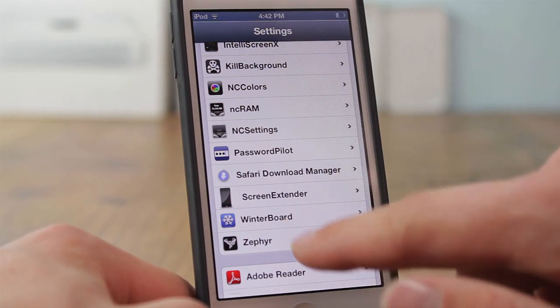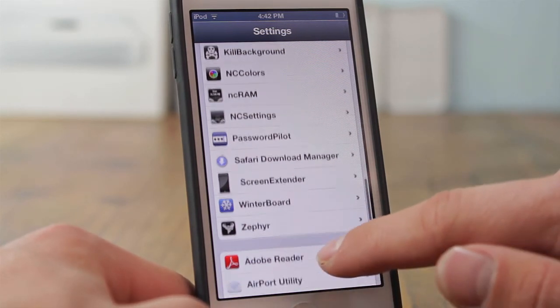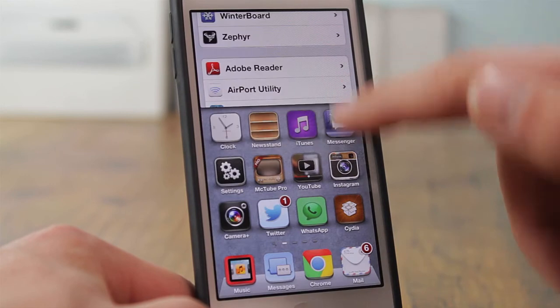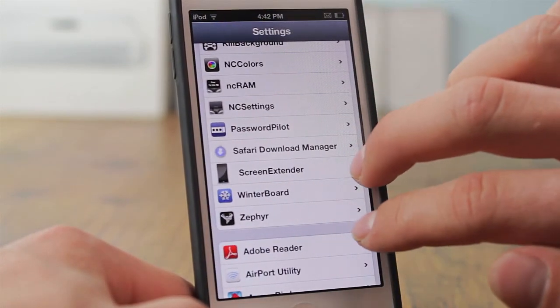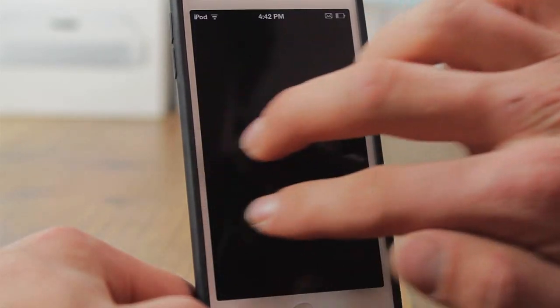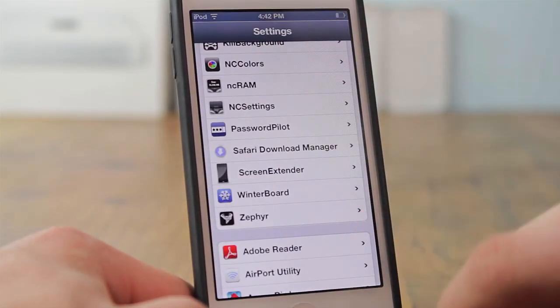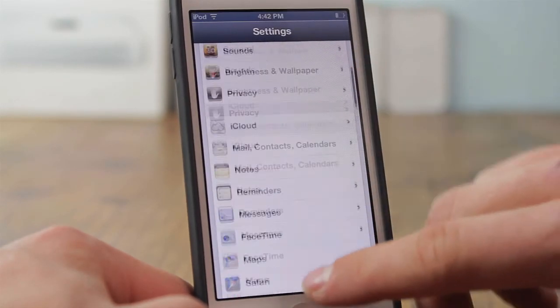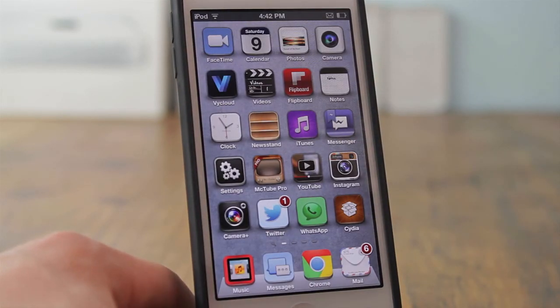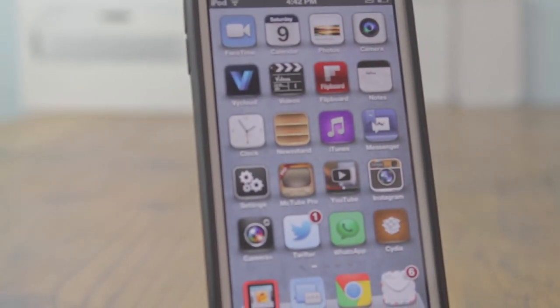Finally I have Zephyr, which lets me exit an application or switch to a different one by swiping with two fingers, and you can pull up the multitasking tray with a gesture too — essentially multitasking gestures for your device. That's pretty much it for this video, guys — those are all the jailbreak tweaks and applications on my iPod Touch 5th generation. Please hit that like button and I hope you have a nice day!